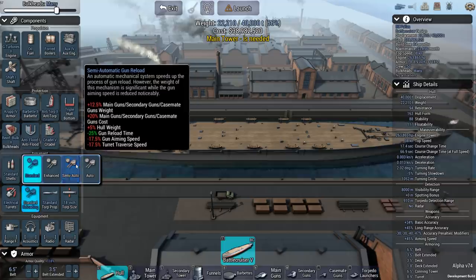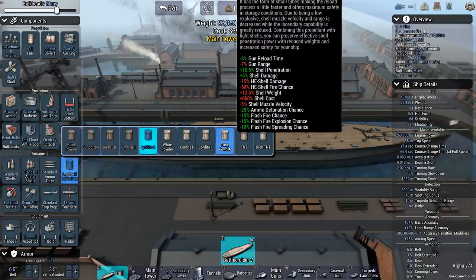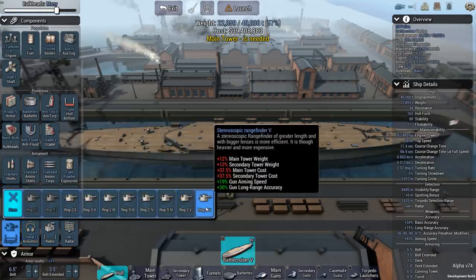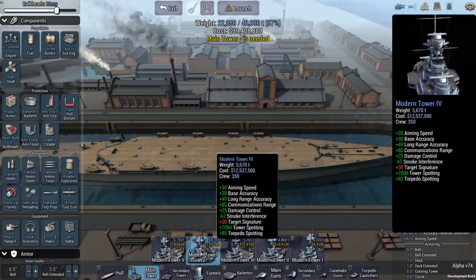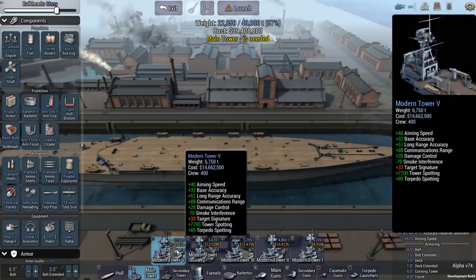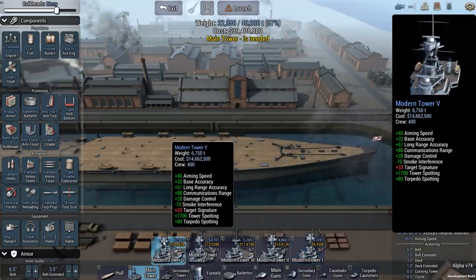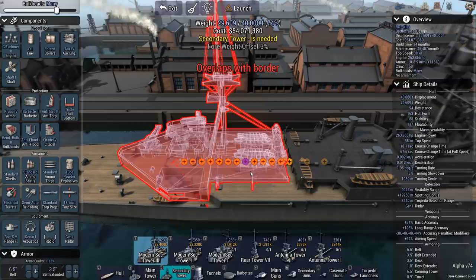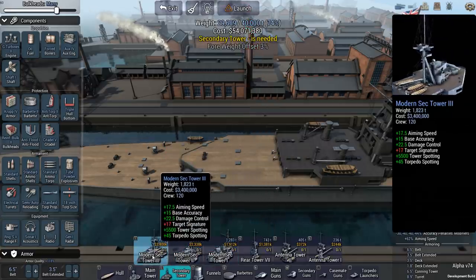I'll go for electrical turrets and semi-auto loaders — not the absolute best on every scenario, to keep designs varied. I want gun long-range accuracy and a stereoscopic rangefinder rather than coincidence. Modern Tower 5 gives 6,750 tons versus 4,320 for a lower tier, but provides 51 long-range accuracy versus 46, plus higher base accuracy and aiming speed. I think it's worth it. The challenge is fitting a secondary tower — it's a big one, but it fits, just barely.